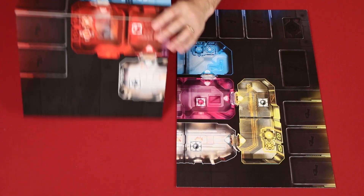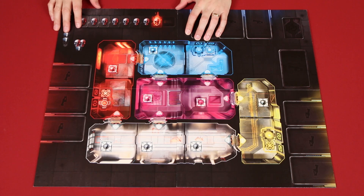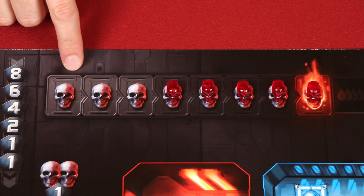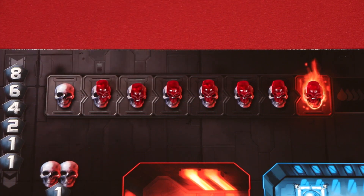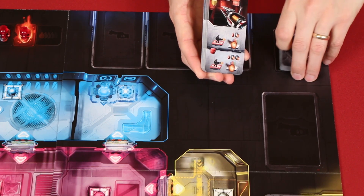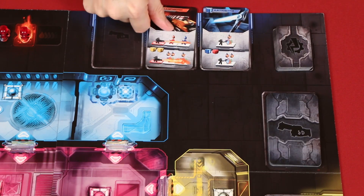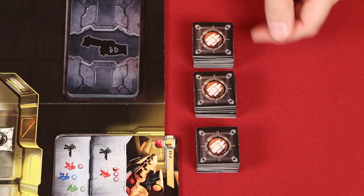To set up, you'll need to build the play area with these two double-sided boards. The different ways you can put them together provides you with different layout configurations, and the rules provide suggestions based on the number of players. We're going to set up for a four player game in this video and we'll use this layout. On this kill shot track, place five to eight of these plastic skulls to adjust the length of the game. A normal length would be eight skulls, but for your first game they recommend placing only five. These are the power-up and weapon cards — shuffle them each into their own face down decks, and from the weapon deck draw one into each of these nine spaces on the outside edge of the board. These are the ammo tiles, which should be mixed up and placed face down nearby.